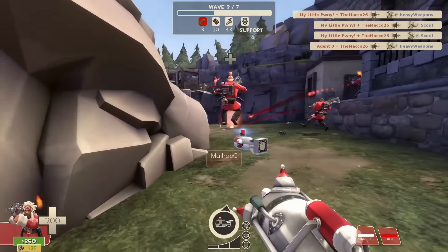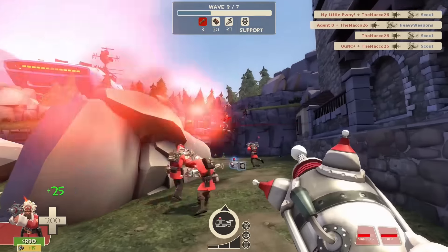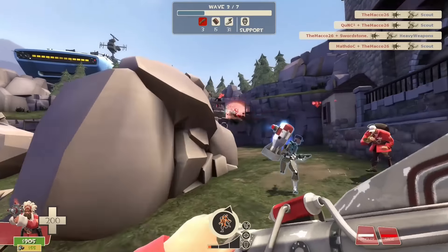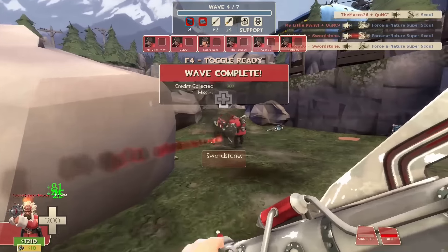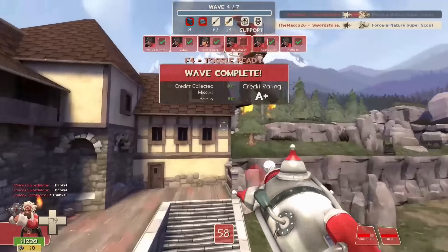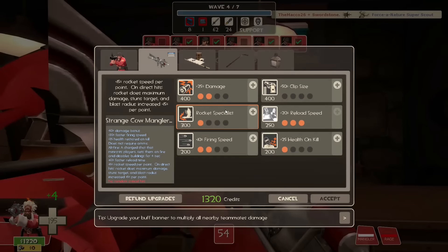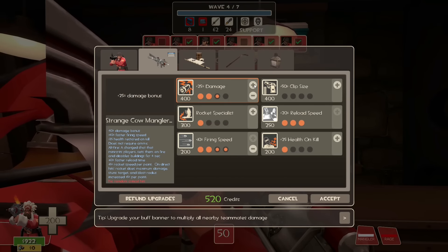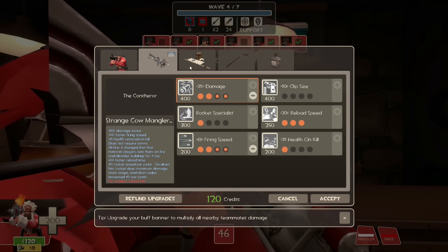Speaking of the alt-fire — it's a gimmick, I know. Sacrificing a full clip for just a mini-crit shot isn't valuable in MVM, especially after faster firing speed upgrades. You fire the whole clip in the same time you charge the single shot and do better damage overall with all those rockets. Still, it's fun to see robots burning after that mini-crit hit — it's fun to use sometimes, and we took the time to show it off despite being pretty useless.